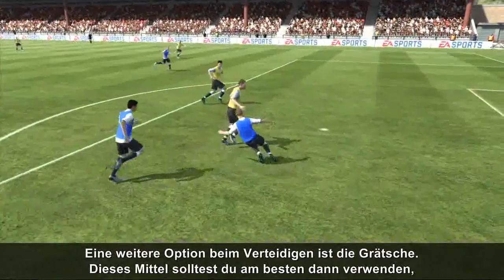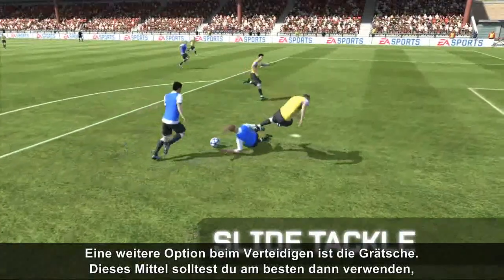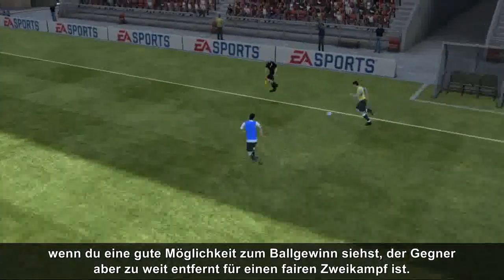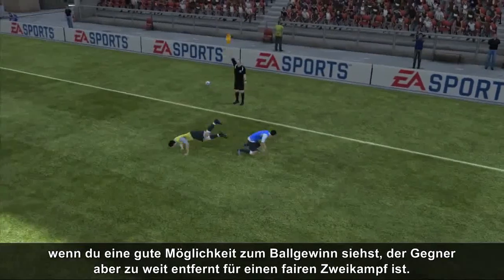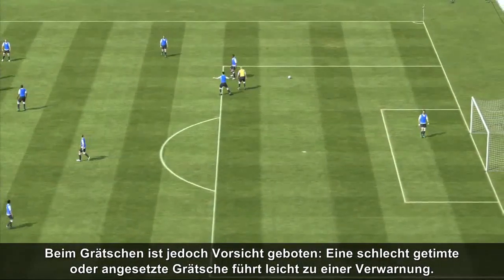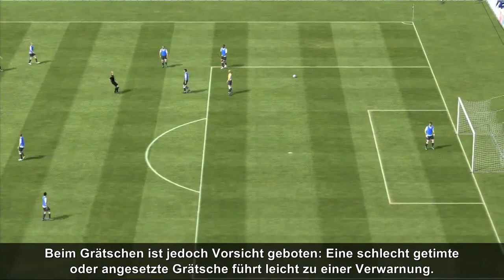Another defending option is the slide tackle. It's best to perform this move when you see a good opportunity to win the ball back, but the opponent is too far away for a standing tackle. Be careful when you use slide tackles, as mistiming or miscalculating them can result in a booking.